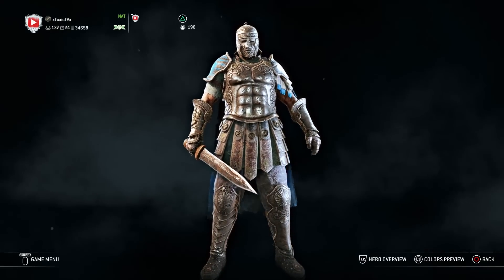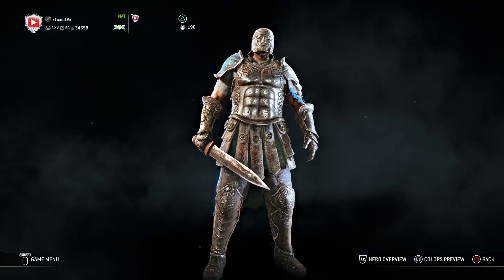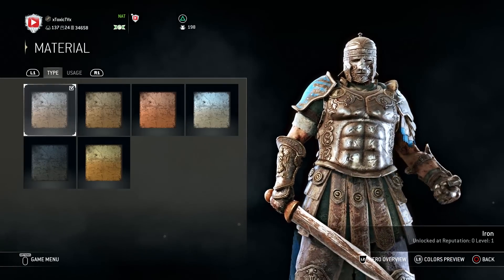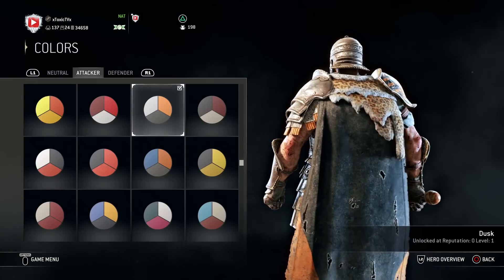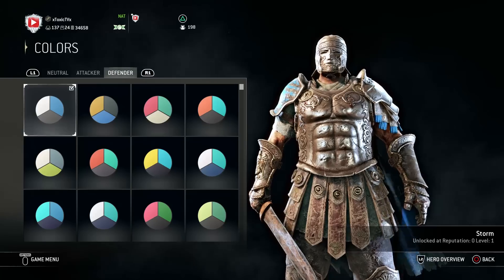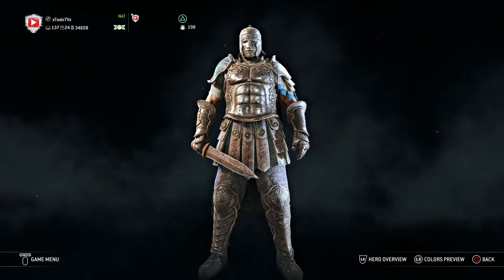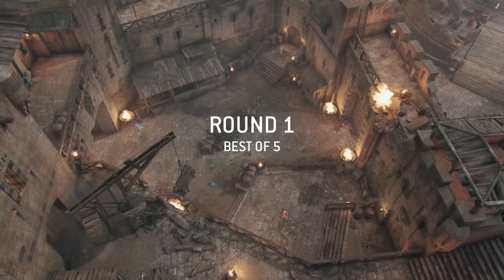What's up everyone, welcome to the channel. Today we're pulling out that default destruction Centurion, aka the default loadout. No ornaments, basic iron material, all default armor and weapons. I even went with colors you get at level one, so it's as default as it gets. We're hopping into brawls 2v2, mixing it up a little bit. Hope y'all enjoy the video — without further ado, let's get it.